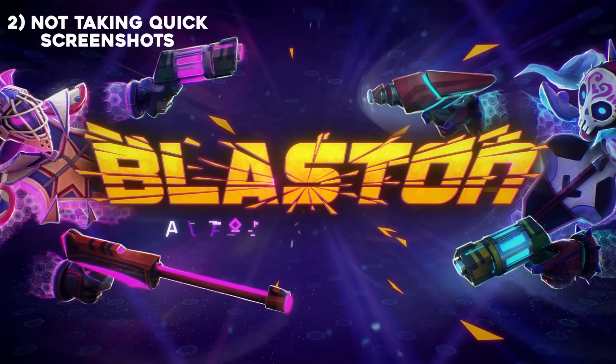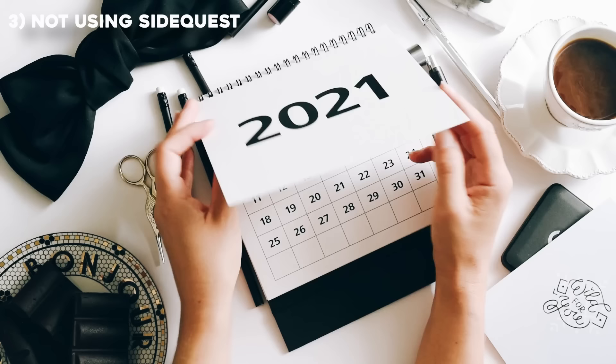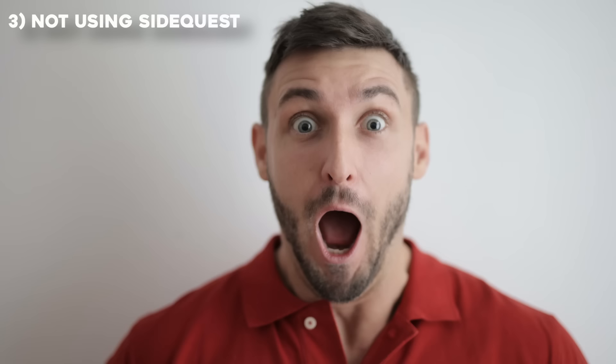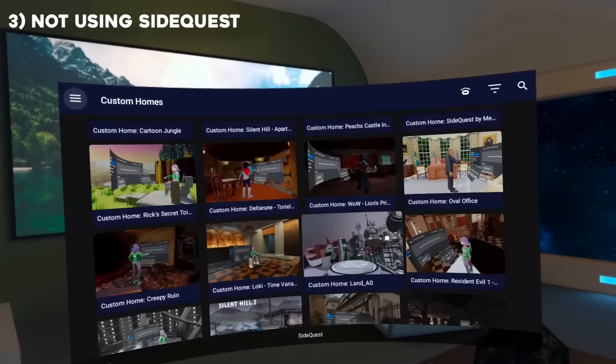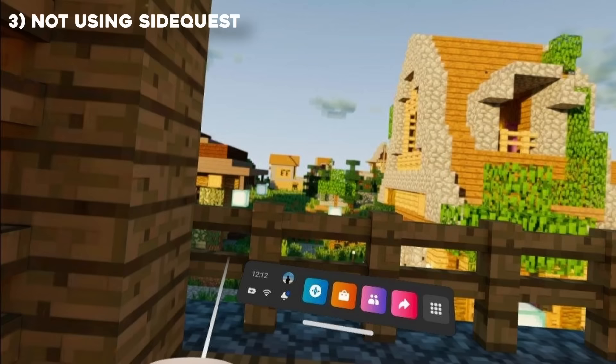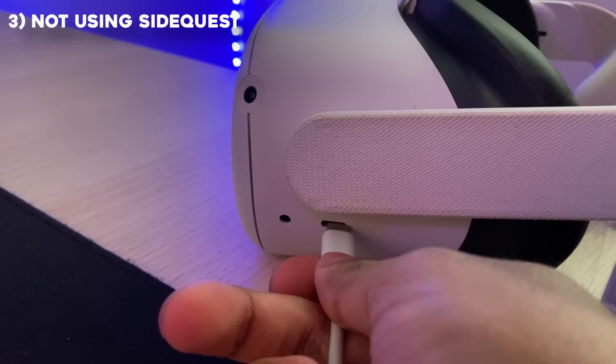Another mistake that prevents people from playing hundreds of free games is not using SideQuest. When I first heard of SideQuest a year and a half ago, it completely changed what I could do with my Quest. SideQuest is an app with hundreds of free games. You can also change the resolution of your Quest and have custom home environments. You can easily download it on any computer and just plug your Quest in.